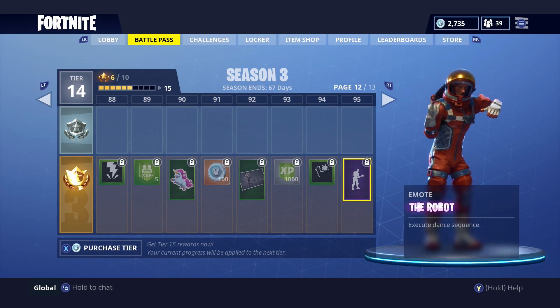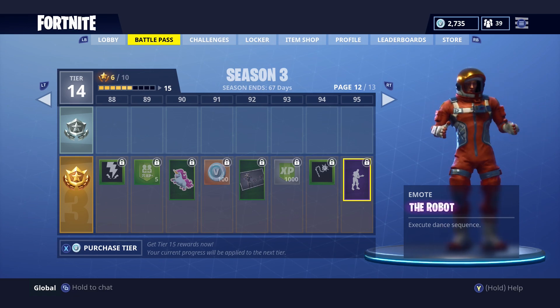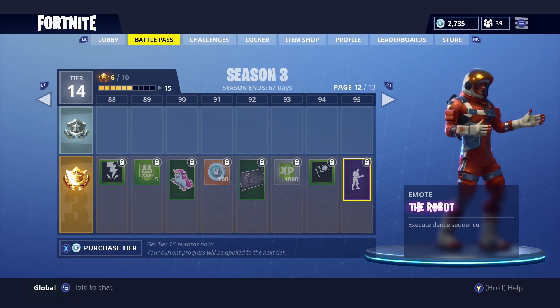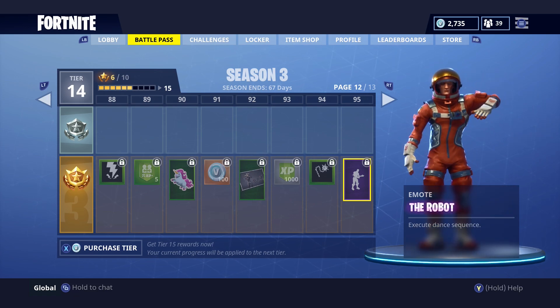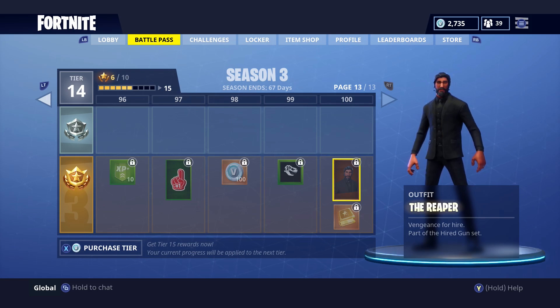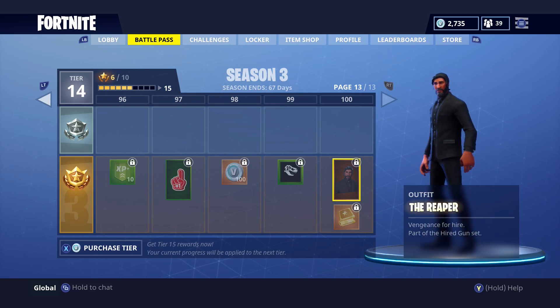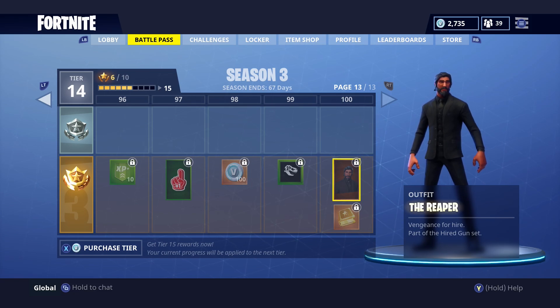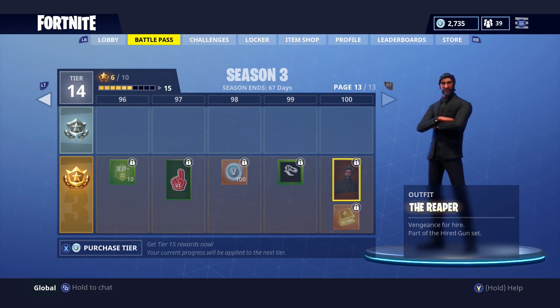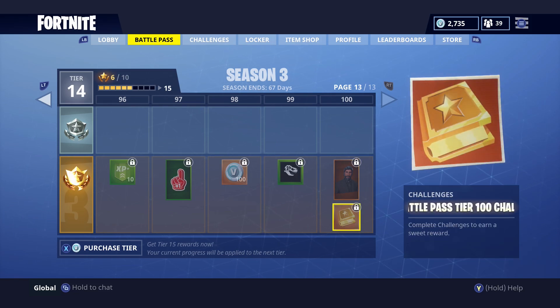At tier 92 we get the Elite Agent loading screen — she's taken her glasses off so you can see her a little better. At tier 95 we get the Robot emote — I love this one, this is a good one. The music is brilliant. The final tiers include another 100 V-Bucks, and then at tier 100 we get The Reaper. I'm actually not a huge fan of that skin — I think Dark Voyager should be the level 100. But one interesting thing is that at tier 100 you unlock tier 100 challenges with a sweet reward at the end, so I definitely want to get there.